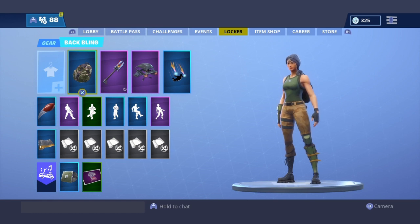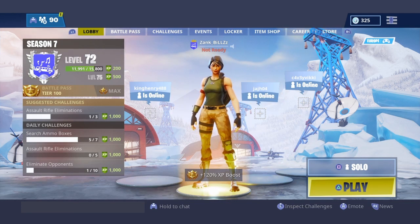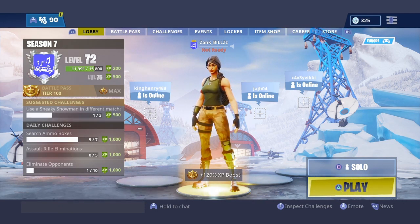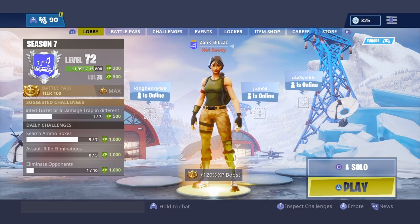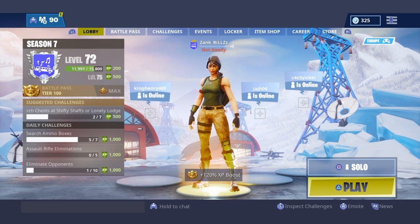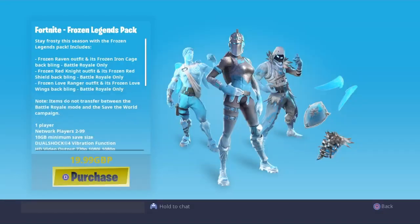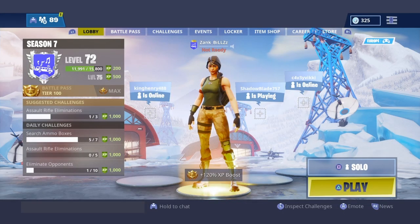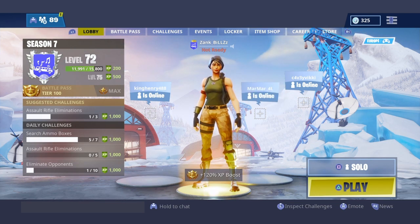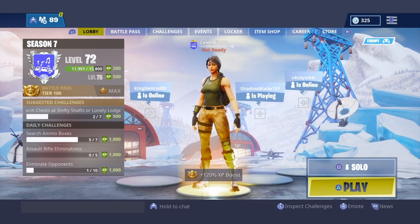On to the best one, the number one spot - this is my favorite but I don't have it, so I'm going to put both of them on the screen. The number one spot is the Red Knight and the Love Wings. This is the number one spot because it just looks insane, as you can see on the screen right now. If you have the Red Knight and the Love Wings or the Frozen Love Wings, you can still get them. That's going to be gone soon so you might as well go get it now. This just looks insane - when you try to kill someone they're gonna try and run away anyway.